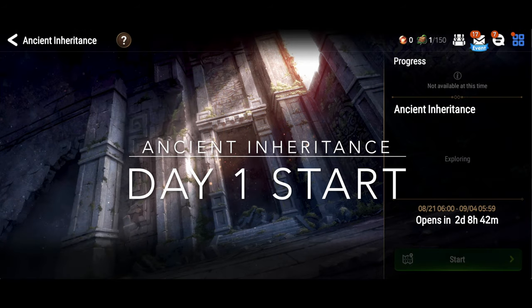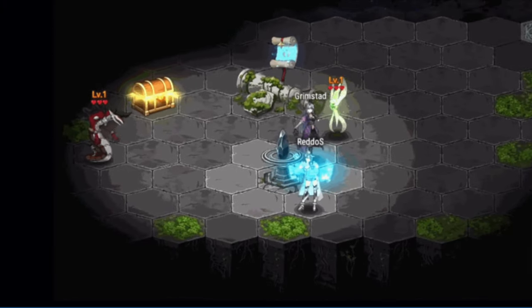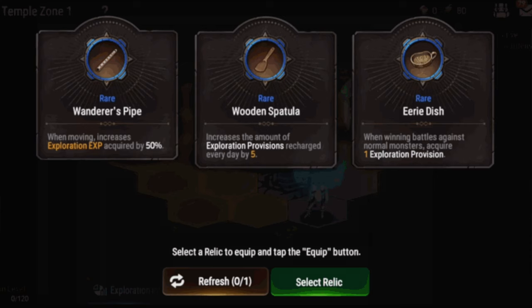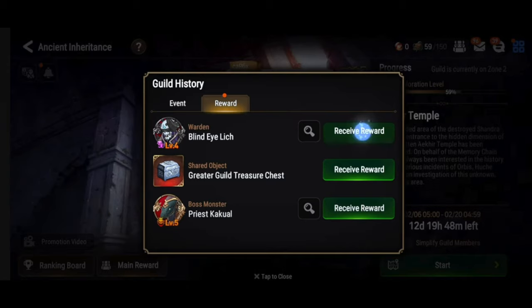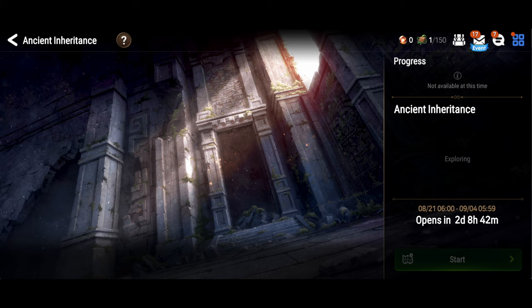On day one, when Ancient Inheritance drops, make sure the first thing you do is go into Ancient Inheritance — not kidding, make this the first thing you do that day. Even if you don't have time to play Epic Seven, just enter the dungeon, have your unit appear on the map, select your starting relic, and then you can exit out. The reason is, if the rest of your guild collects rewards, you will only be eligible to receive the group rewards when you're inside of Ancient Inheritance. If you aren't on the map and they collect rewards, you'll miss out. So especially if your guild is active, make sure you are on the map so you get the rewards they collect.